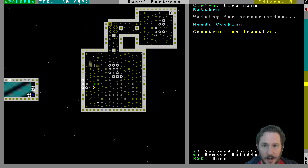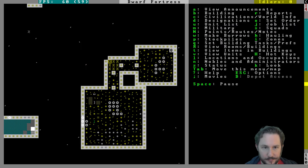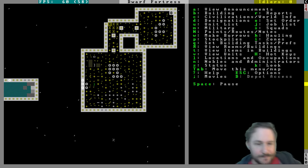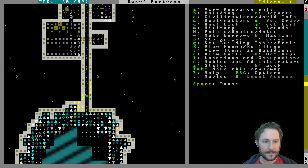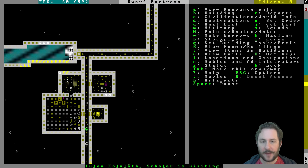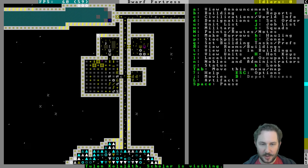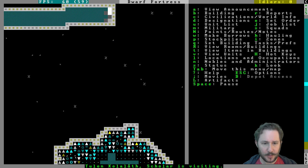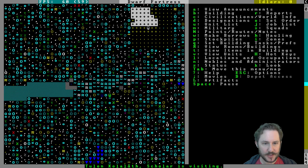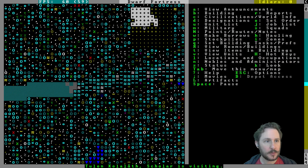Did we build the kitchen? No, we still need all these things. The mechanic shop is getting ready. Oh, we have visitors — a scholar is visiting. We haven't set up much, but I guess everyone will go into that tiny meeting place. We're not a super hospitable fortress right now. Are you the visiting scholar? Nope, you're a fisher dwarf.